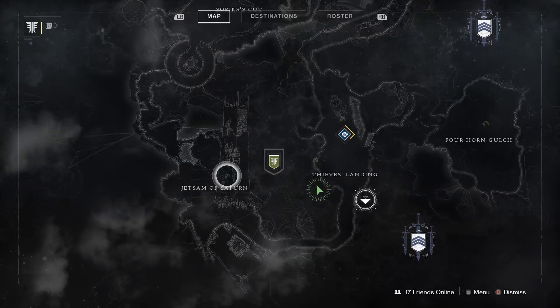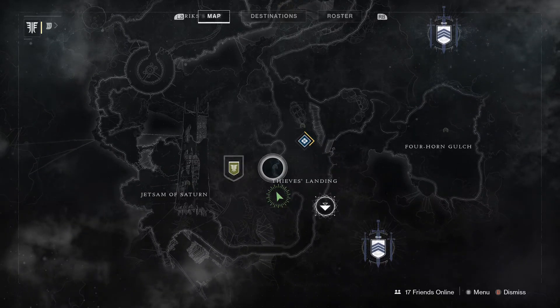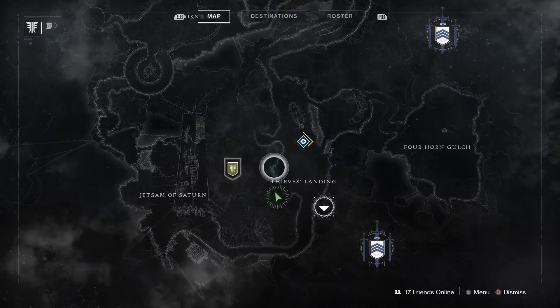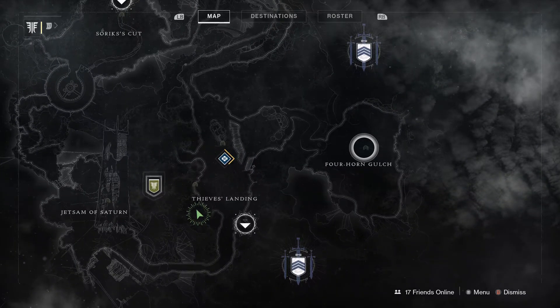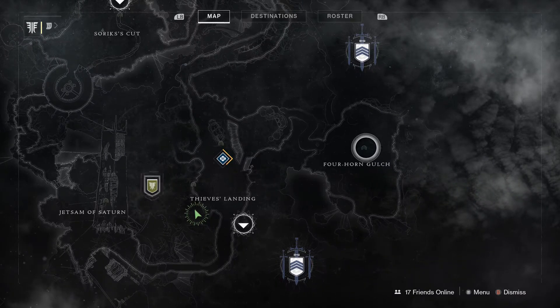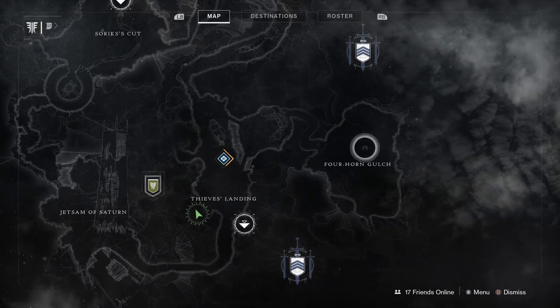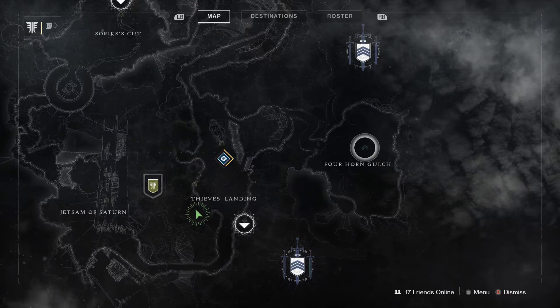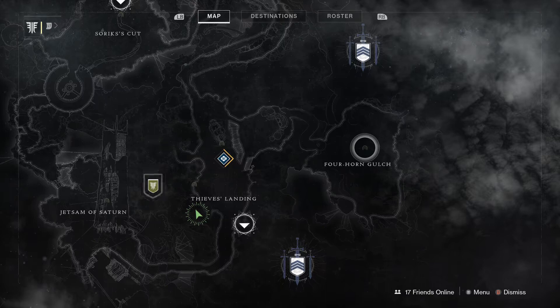Your first clue is located at the Jetsam of Saturn. Your second clue is right here at Thieves' Landing. And your third and final clue is located at Four Horn Gulch. I just gave you the locations of all three. If you're stuck, I highly recommend checking out SRX's channel - he has the full Talisman quest step-by-step chain.